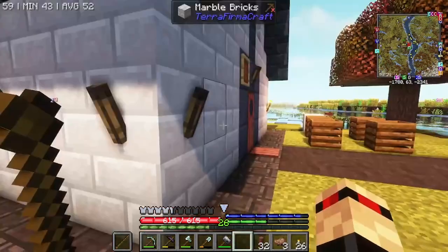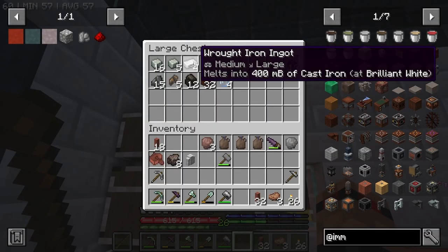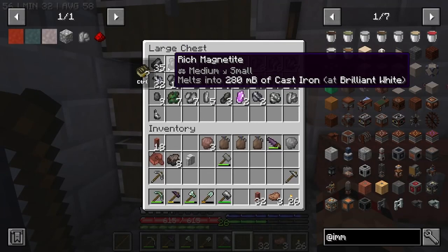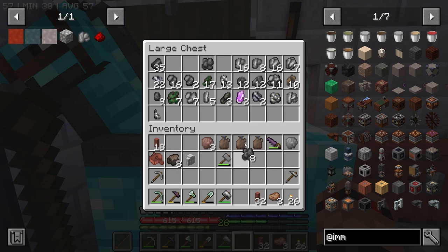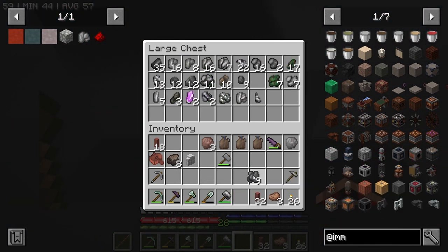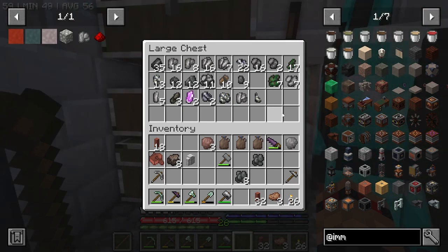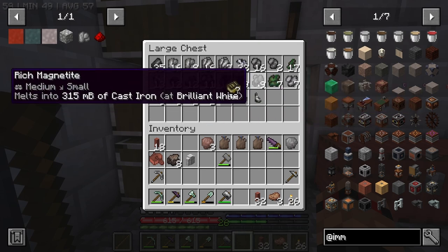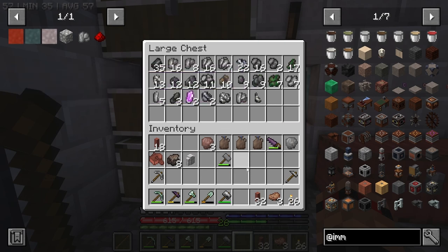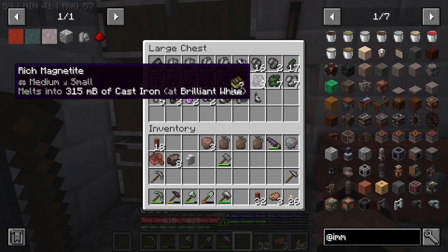I just realised something. We've got two in there — that's good. This is 280 right here. And then if we have more of this... I'm confused. So how much would we get if we had 24 of... we can do the maths: 24 times 35 is 840. So we actually lose 40 millibuckets of iron if we were to put 24 of these in and 24 of the charcoal in. That's not much though, is it? 40 millibuckets.